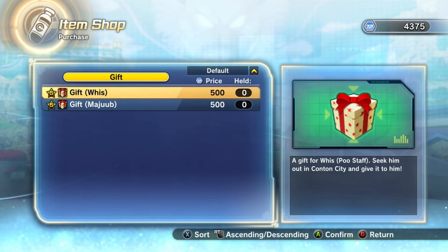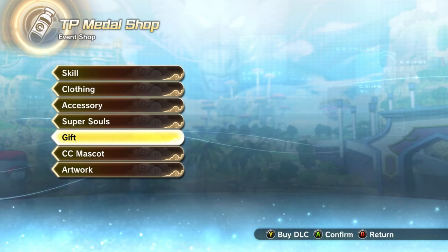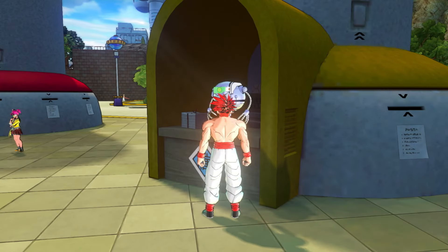You can take a look at the gifts really quick — there is a gift for Weiss and a gift for Majuub for anybody interested in those. I know people still talk about them every now and then, but I personally do not need them.